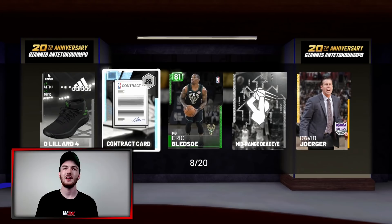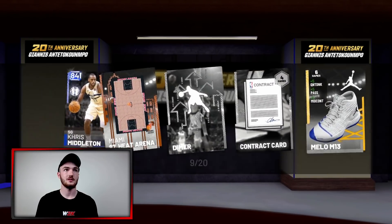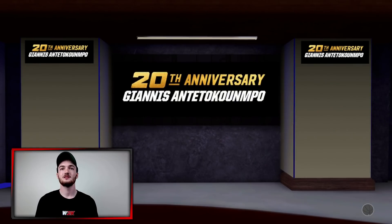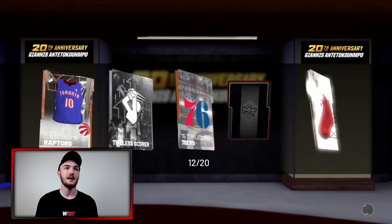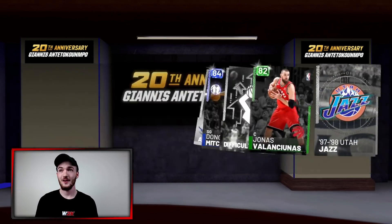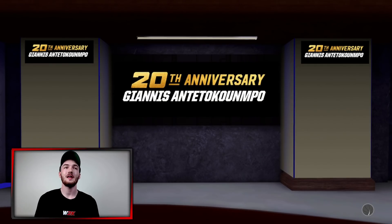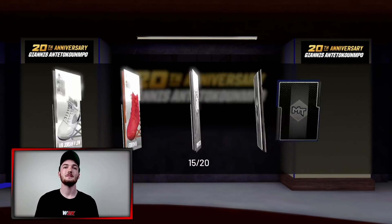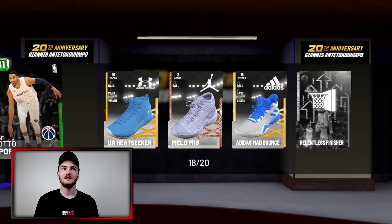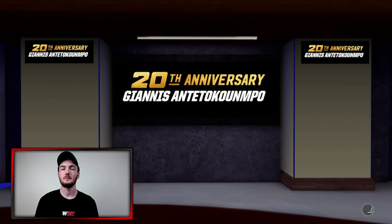We've got an Amethyst, a Diamond - next up would be Pink Diamond, and there's only one Pink Diamond in these boxes and that is Giannis. Another Diamond but it's not a player. If it's a Diamond three-point shoe and the Diamond contract on Giannis, bro, he's gonna sell for so much. We're halfway through the box - no sign of the Greek Freak. He's literally the only card I want. I cannot find this Giannis. Haven't actually pulled a Pink Diamond this year yet.